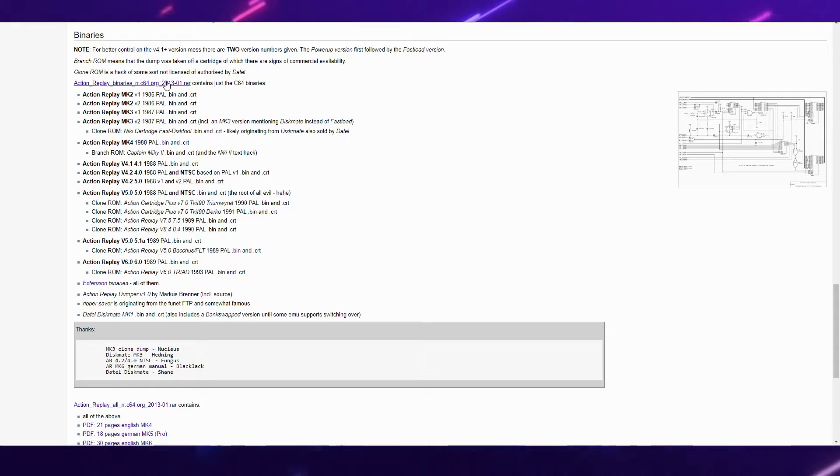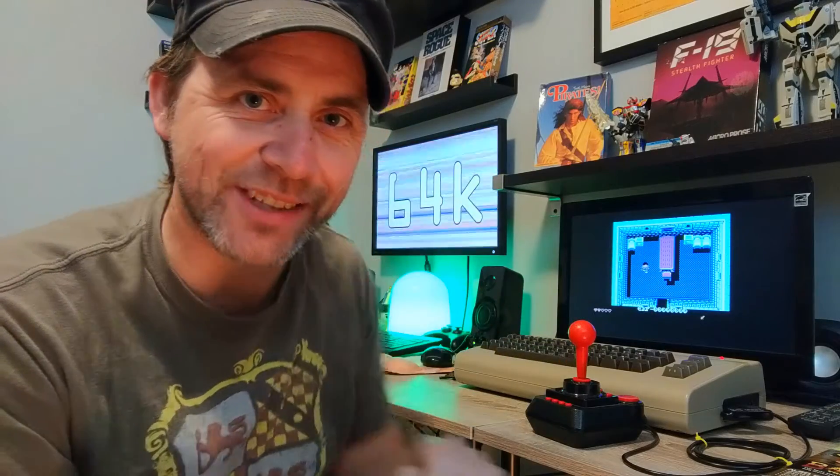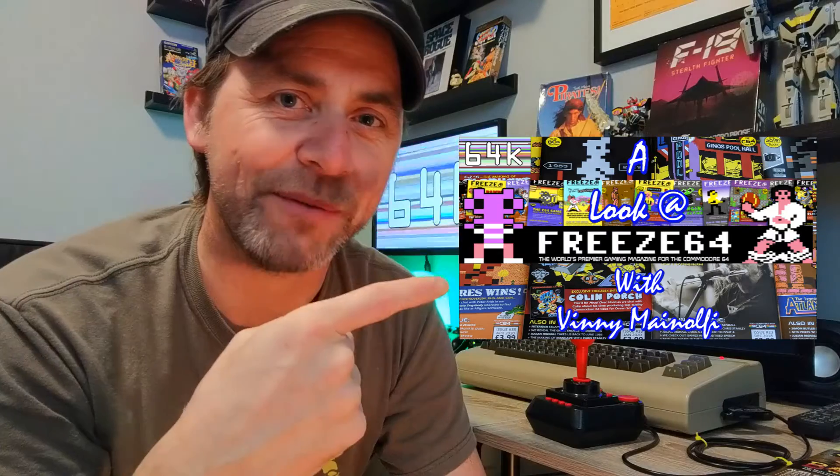After you put the Action Replay program onto your memory card and insert it into your Maxi, you're good to go. We're going to use a poke today on a game called Isle of the Cursed Prophet — very cool, check it out. At the beginning you start with a rubbish dagger, but we're going to use a poke to give ourselves an awesome sword straight off the bat. I've chosen a poke from the Freeze 64 fanzine — an excellent modern-day Commodore 64 magazine with a poke section.